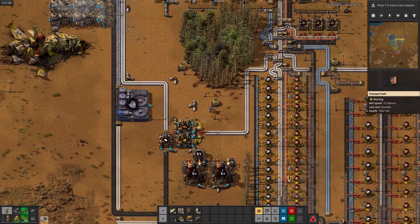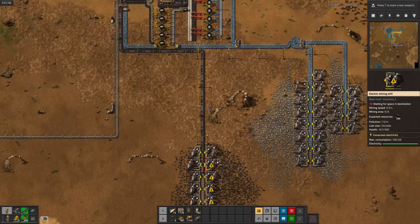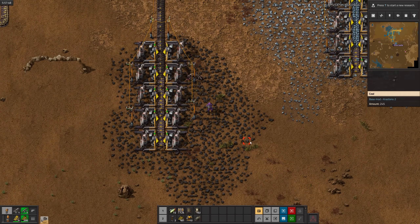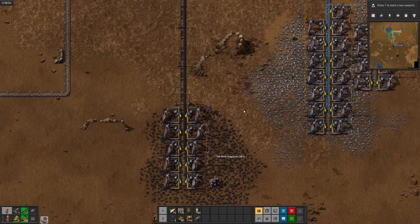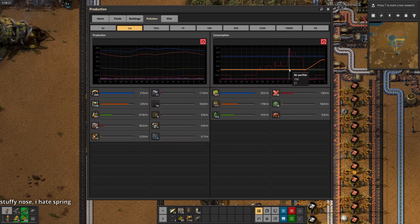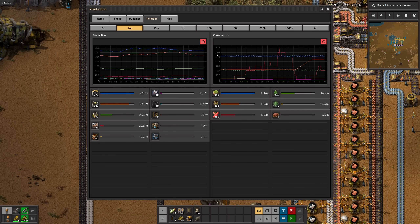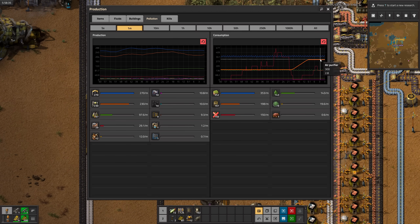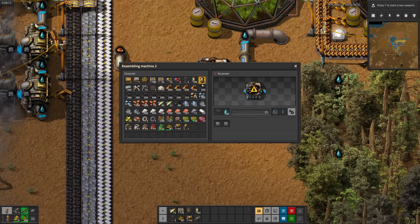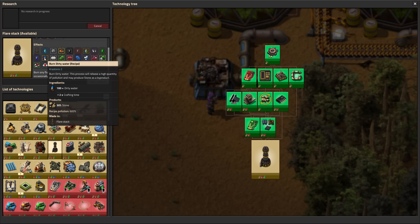But first, we need to defend ourselves from the world's smallest biter attack. According to the pollution graph, those four air purifiers alone absorb as much pollution as all of our miners produce. I can already tell this is going to be slightly overpowered. Cleaning the used air filters has a 90% chance of returning the filter, which is nice, but the cleaning process also produces dirty water. I currently don't have a use for dirty water, so I'll research flare stacks so I can just burn the fluid.